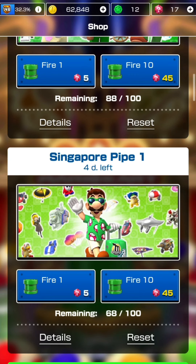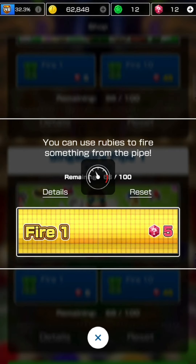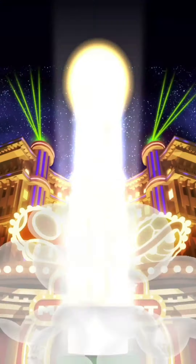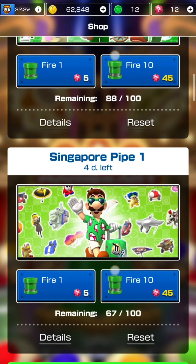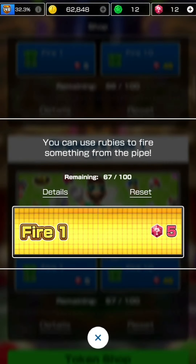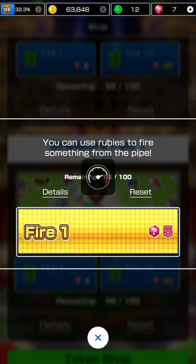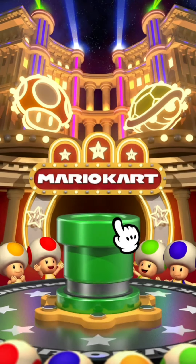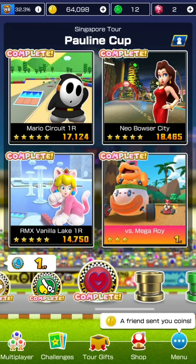Going for the final few pulls on Singapore Pipe 1 to empty it out. I already have Luigi Painter and Luigi Builder, so not really worth pulling on pipe 2 for Luigi Classic. Pulling the remaining pulls on pipe 1 hoping for the best. Question mark block appears, and the final pull - will it be a gold one? Nope. Looks like we're not lucky - no Luigi Vacation this tour.